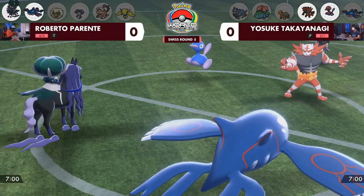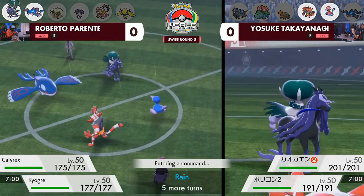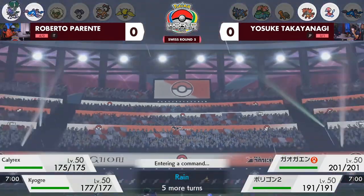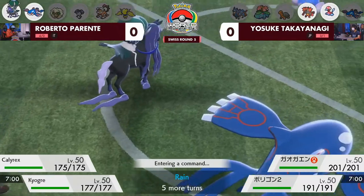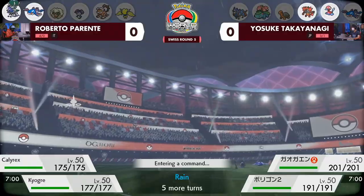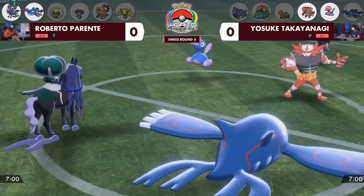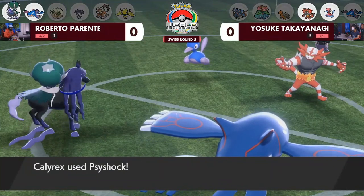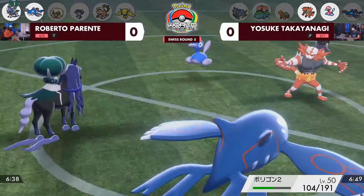The unfortunate part for Calyrex is that you're facing a Porygon2 — a normal type immune to Astro Barrage — and an Incineroar, a dark type that resists it and can hit back for four times super effective damage with any dark move. So this might not be the safest moment for Roberto to have Shadow Rider Calyrex on the field, giving Yosuke areas to pressure down Kyogre and lower its HP to hinder Water Spout damage.